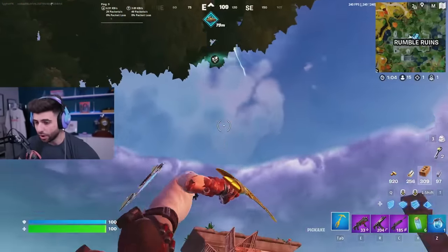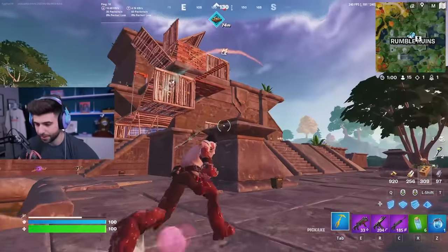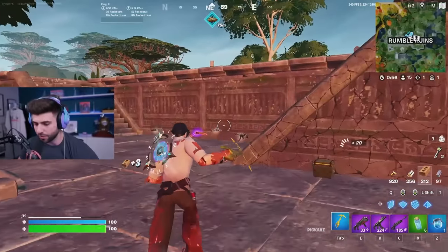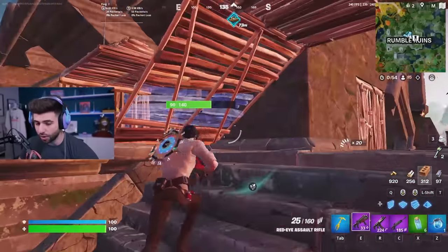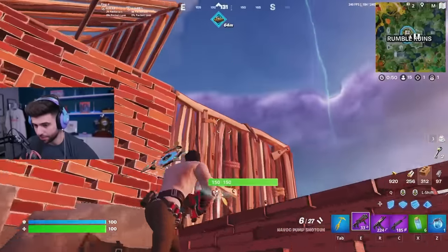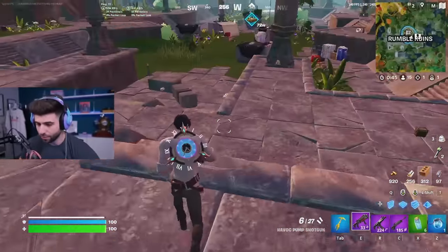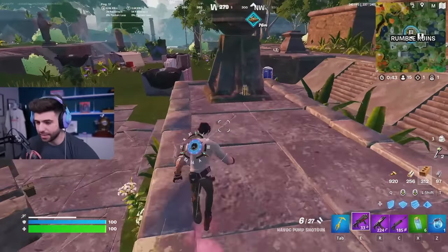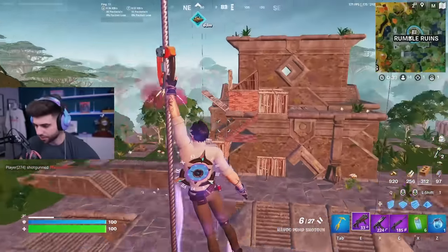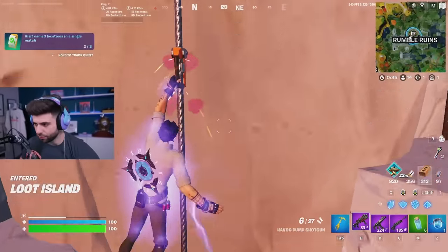Now we're going to go for the island. The island is going to give you slurps and a mythic drum shotgun. We're not going to use the mythic drum in build mode — we will use it in zero builds, but not in build mode. I think the Havoc is still the best shotgun in build mode. The island will be contested by other players, but if we're up there first it'll be good for us.